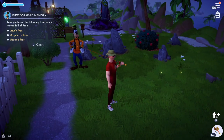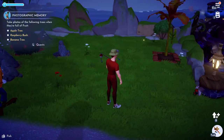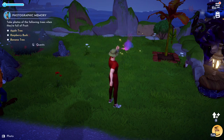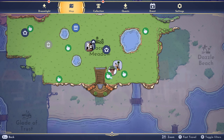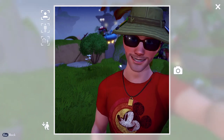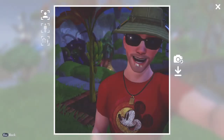Hello dreamers, we're going to do the photographic memory quest for Goofy. If this video helps you, please like it. We're going to press tab, go to our camera. This is a banana tree right here. We're going to start with the banana tree — this is where I am on the map in the meadow. Press space to take a picture with the banana tree.